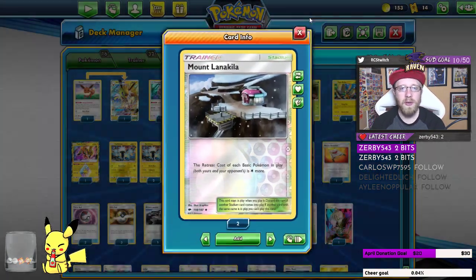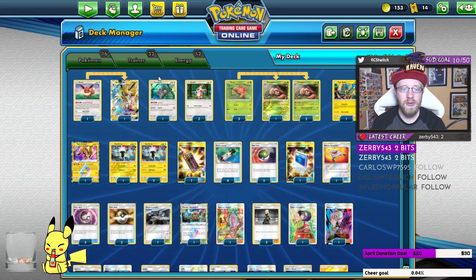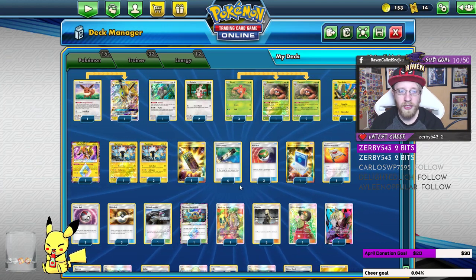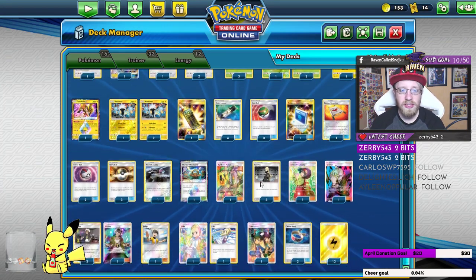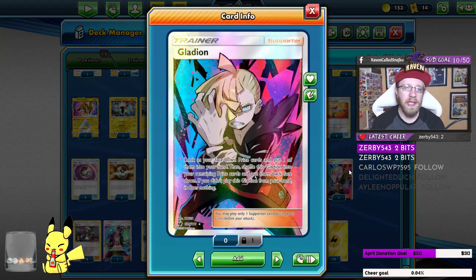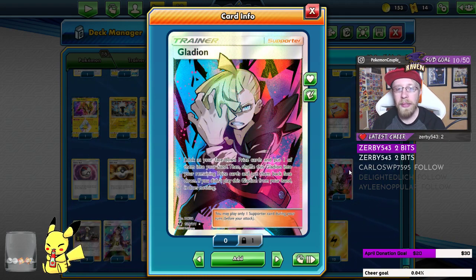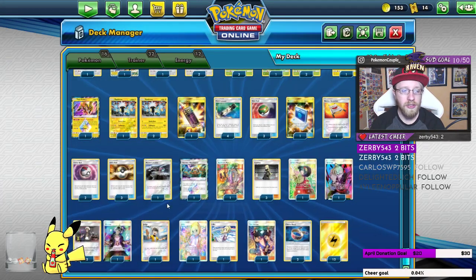Mount Lanakila to be a little annoying to our opponent. Thunder Mountain of course to lower attack costs for Zircuitry, Koko, and Jolteon. One Apricorn Maker to make sure we hit the balls and what we need in the early turns. Then three Cynthias, one Hau, one Hospitality, and one Gladion — because many times I had key components prized and really needed Gladion.